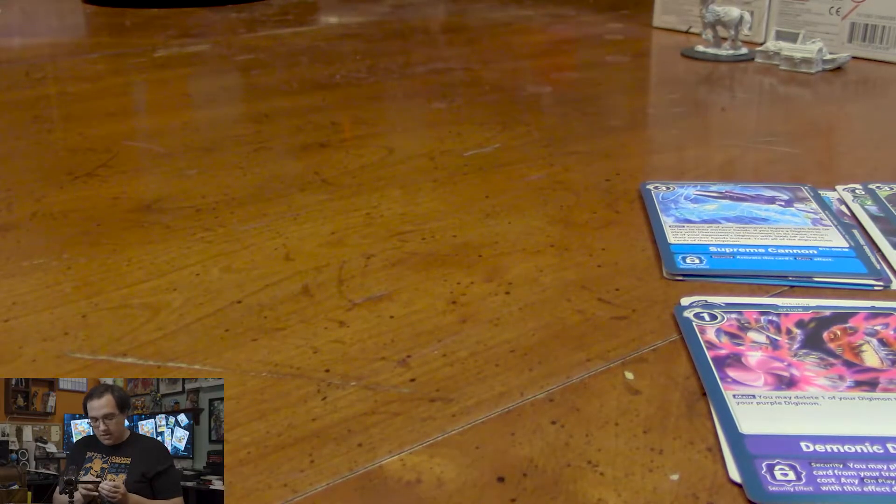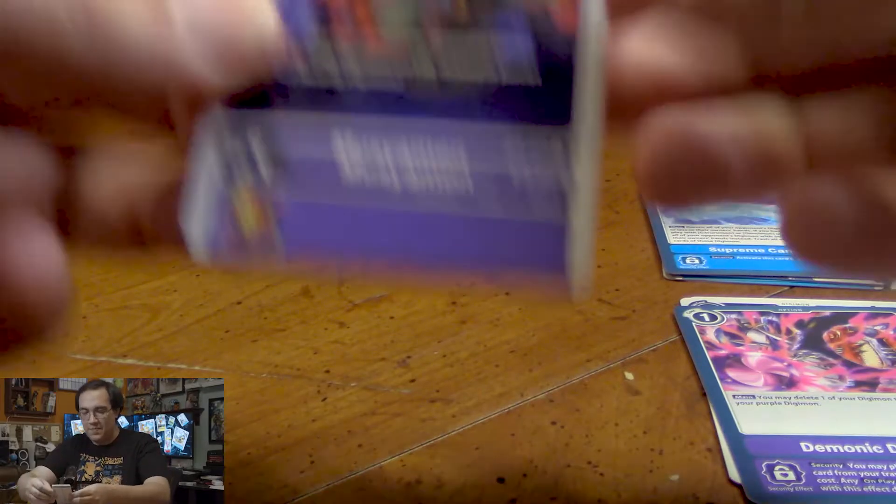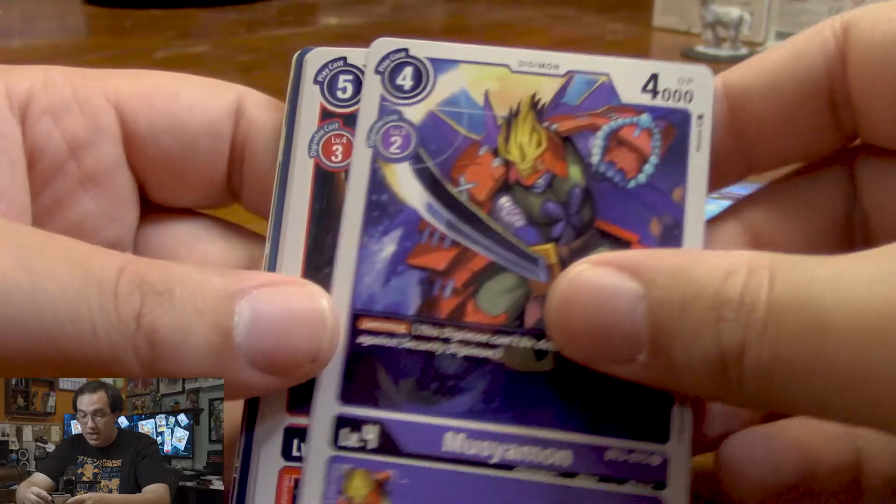Pack number 4 — I'm gonna stop counting in case I'm wrong. We got Musyamon, just a purple Digimon with Jamming. That's pretty good.